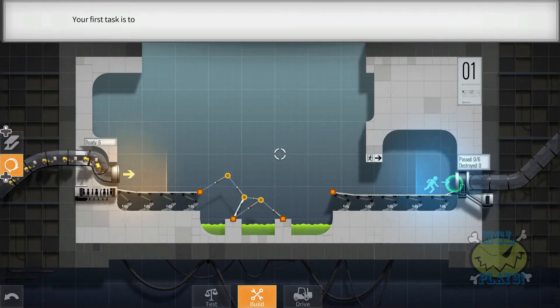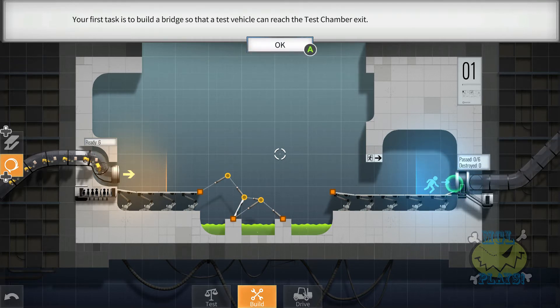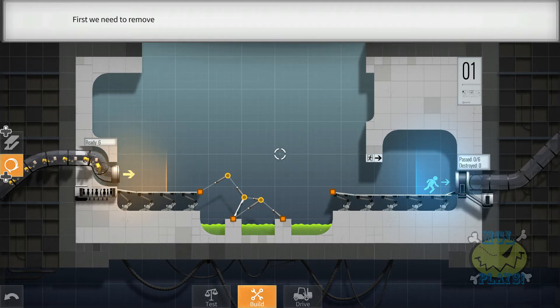Your first task is to build a bridge so that a test vehicle can reach the test chamber exit. First, we need to remove the useless assembly left by your predecessor — and we don't mean their family.